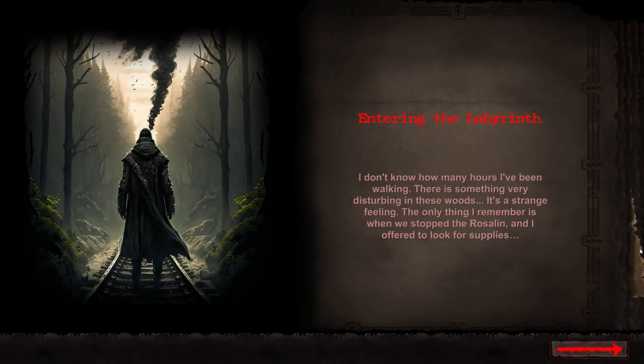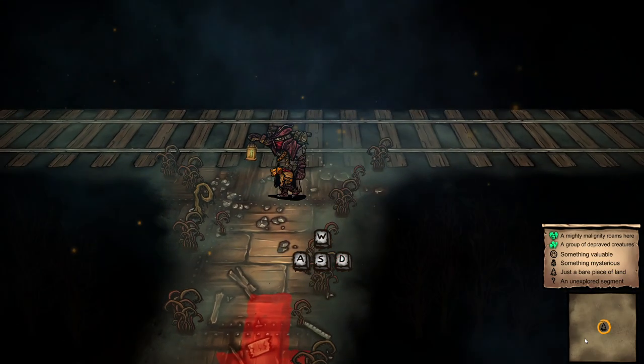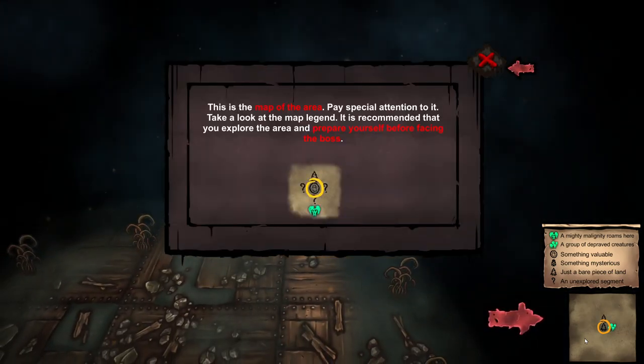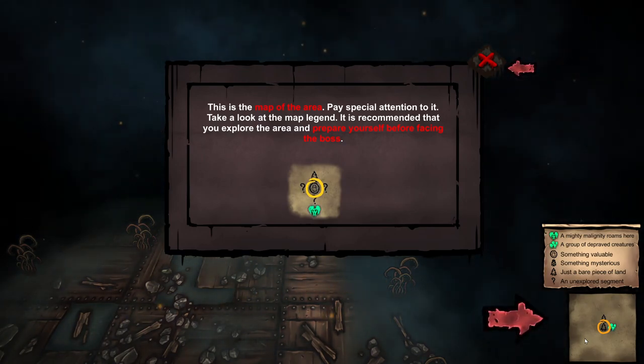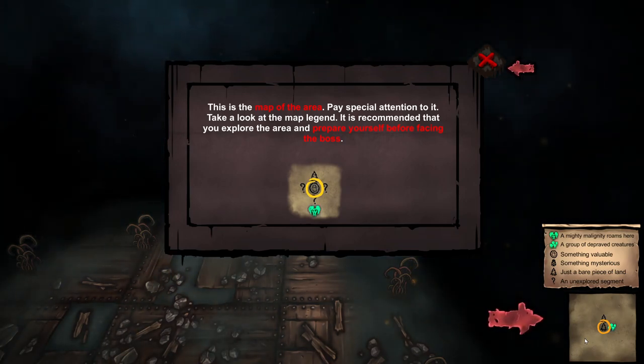Entering the labyrinth. I don't know how many hours I've been walking. There's something very disturbing in these woods. It's a strange feeling. The only thing I remember is when we stopped the Rosalyn and I offered to look for supplies. W-A-S-D. This is the map area. Pay special attention to it — take a look at the map legend. It is recommended that you explore the area and prepare yourself for facing the boss.